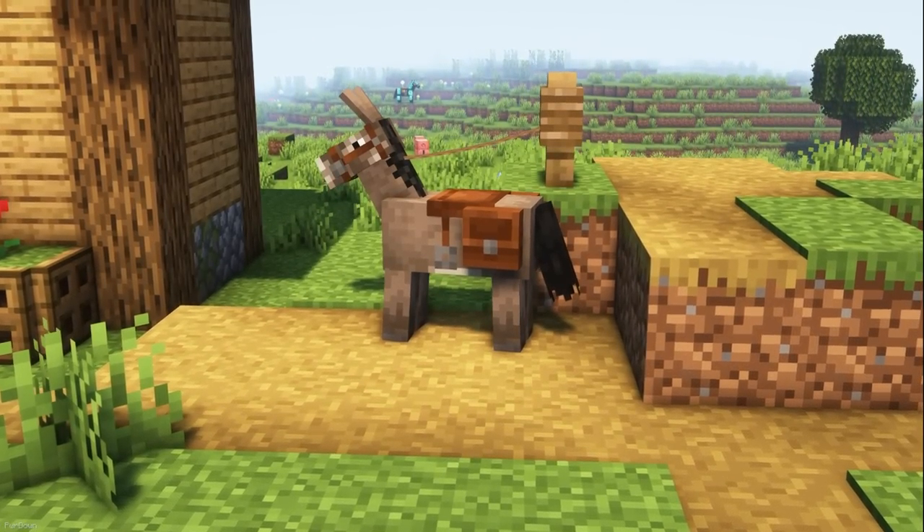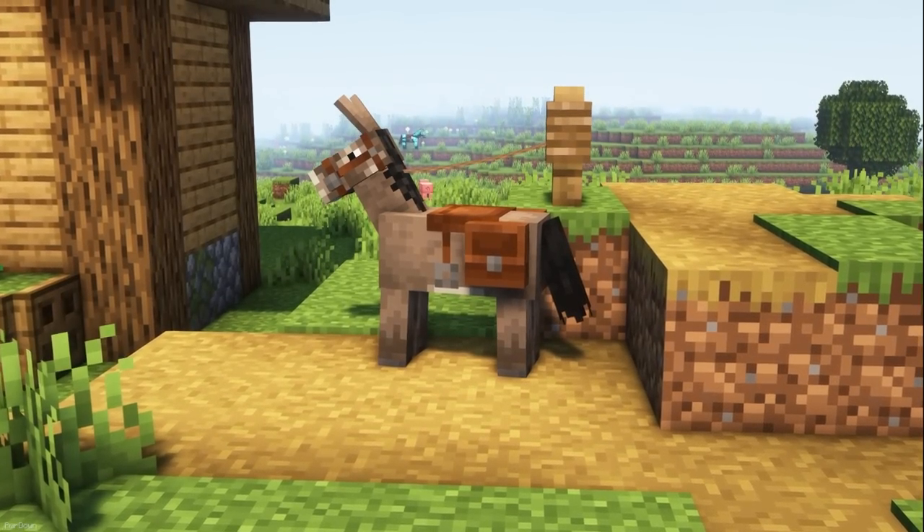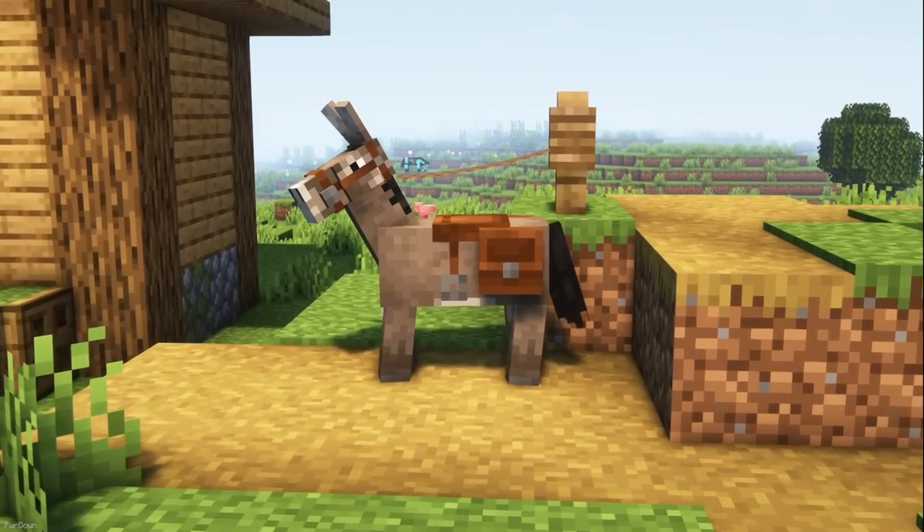Chests to Pouches makes a lot of sense. When adding a chest to the likes of a Llama, the texture will be changed into a Leather Pouch instead.